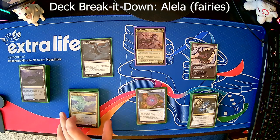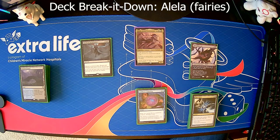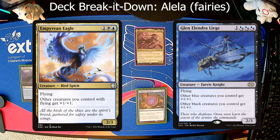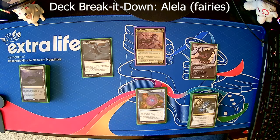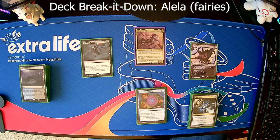Finally, we've got creatures. As I said, one of the key creatures is Thopter Assembly, which ties in with Time Sieve. But the rest of the creatures are about helping Alela do her thing. We've got buffs like Empyrean Eagle and Glenelendra Liege, which give buffs to your creatures. Then you've got Etherium Sculptor and Foundry Inspector, which lower the cost of your artifacts so that you can drop them even faster. Alloy Myr helps with mana, along with a couple other mana dorks.